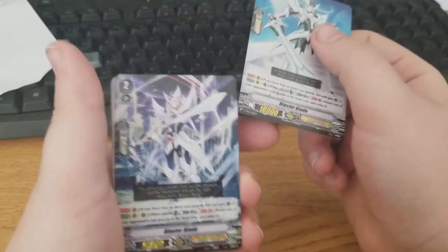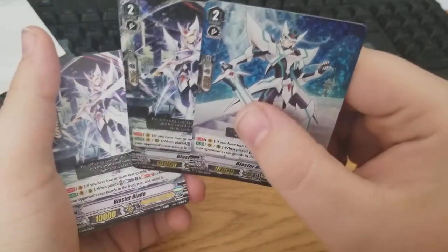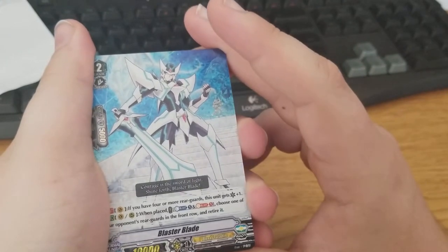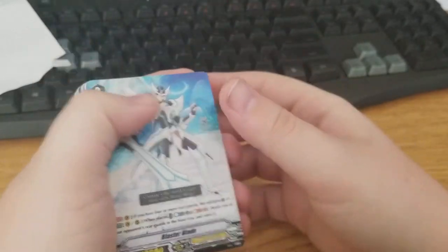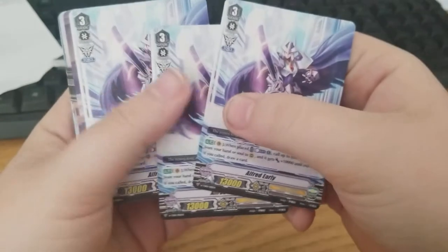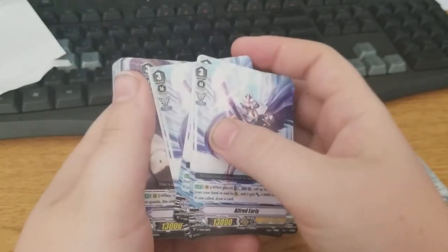You get 1 foil Blaster Blade — well, technically you get 2. I like both these arts a lot. Blaster Blade's skill is: when there are 4 or more rear guards, when this is Vanguard it gets a critical. And when placed on Vanguard or rear guard, Counter Blast and Soul Blast 1 — choose one of your opponent's rear guards in the front row and retire it. So you get 4 of this guy.